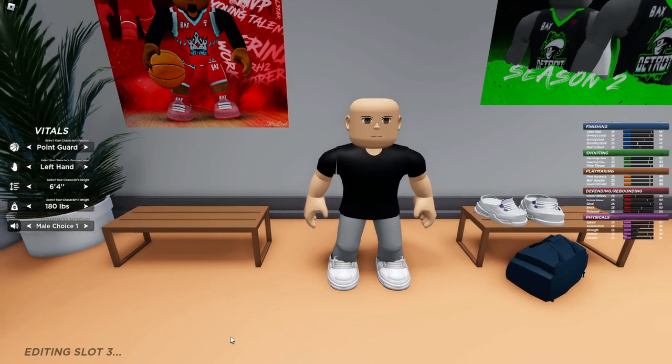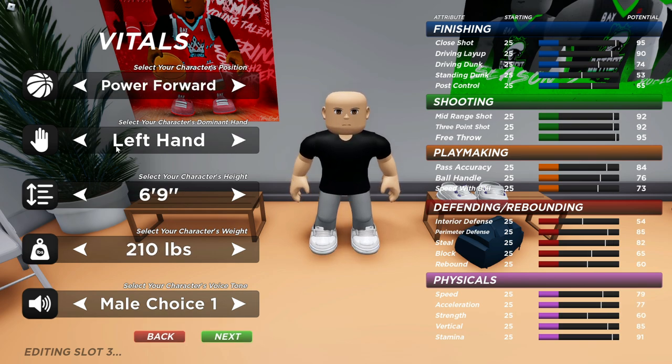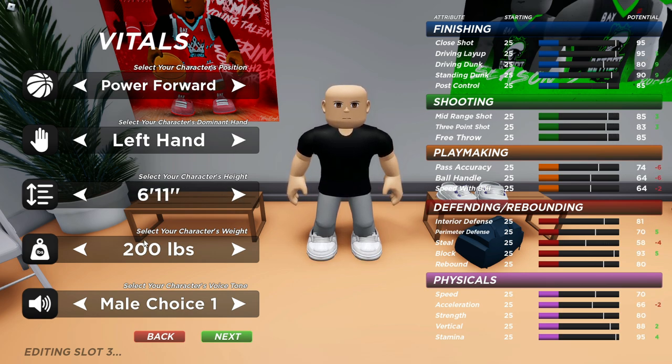You can make your appearance however you want, we're just gonna go to next. You want to make it a PF, and for the hand it doesn't matter — I use left hand but right hand works too. Make it 6'11" and 200 pounds, then you can change the voice or whatever and press next.